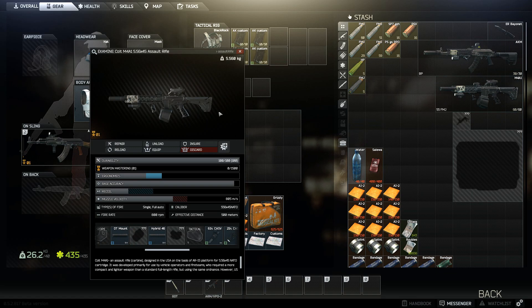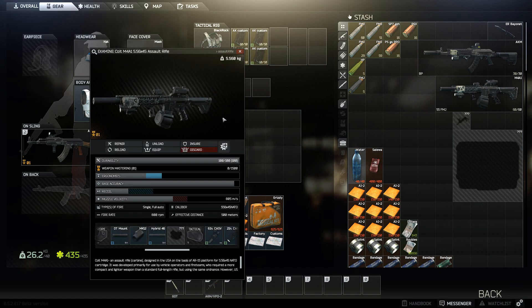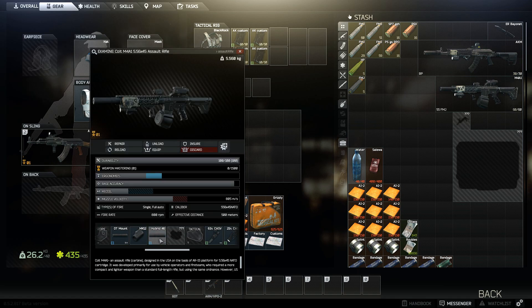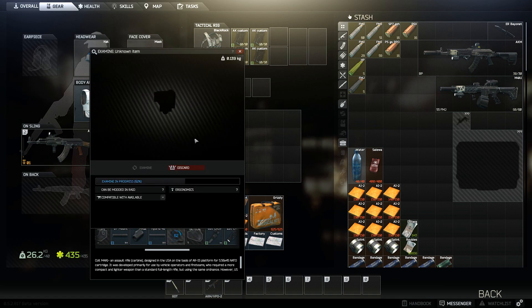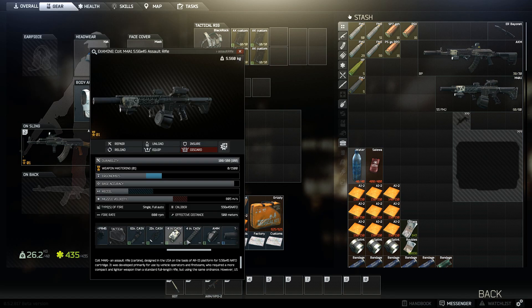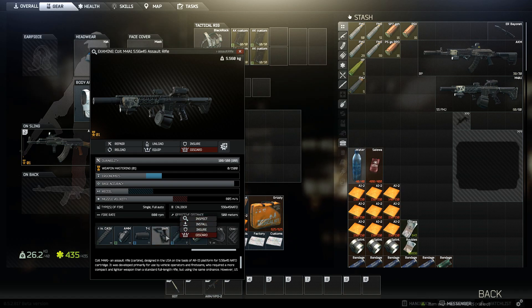Now this one — this is the M4A1 with a drum mag. Oh my god, absolutely insane. It also has the flashlight on the side. There's a low-profile gas block — we don't really care about that. And check out how it's side-mounted — that's sick, I didn't know it actually mounted like that. Let's see what the grip does. Wait — did I accidentally insure it?